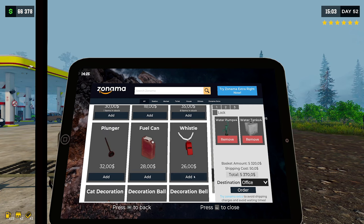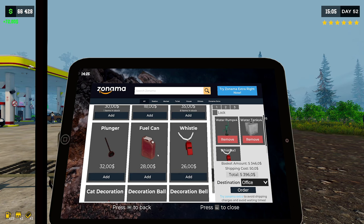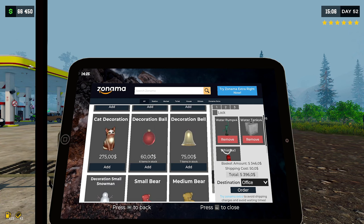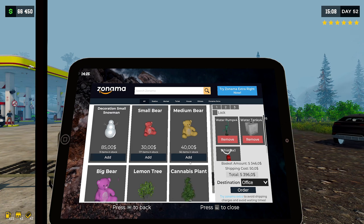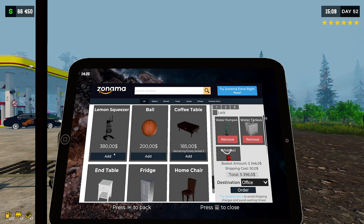We have a whistle - interesting! Let's grab a whistle. We have a fuel can now as well. Decoration small - no thank you. Lemon tree - okay, cool!